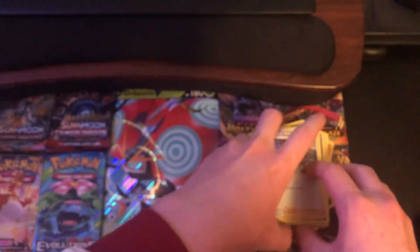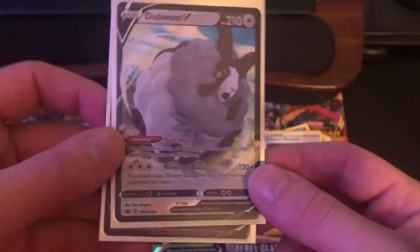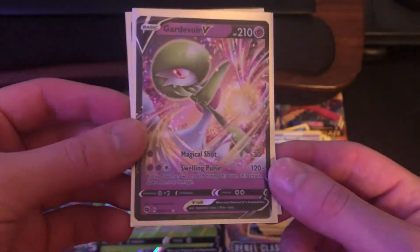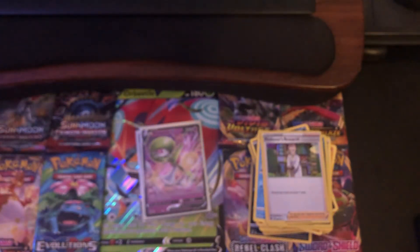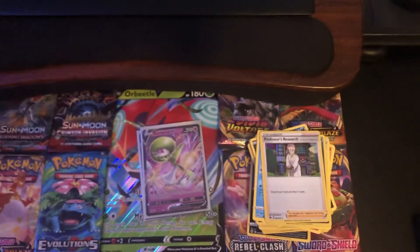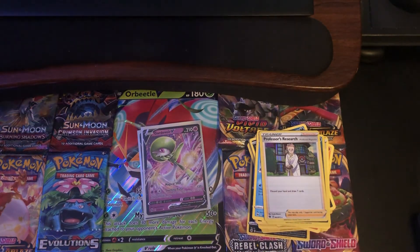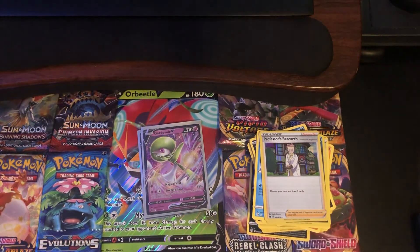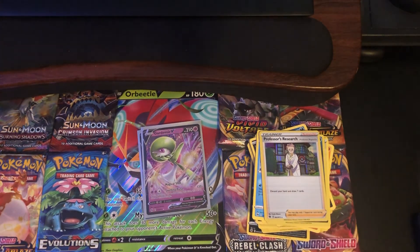Okay, let's summarize the pulls. We got the double promo card and the Gardevoir V. Whenever I pull a card I haven't pulled before, even if it's not the Charizard we're looking for, I'm happy with that pull. That's it for this video — thank you guys for watching. If you enjoyed, please click that like button, leave some comments below, subscribe, and I'll see you guys on the next one.